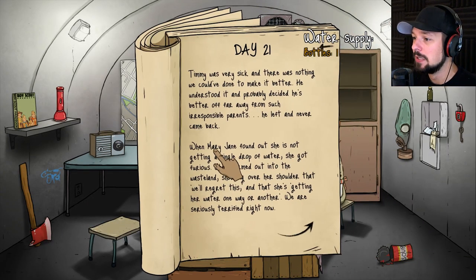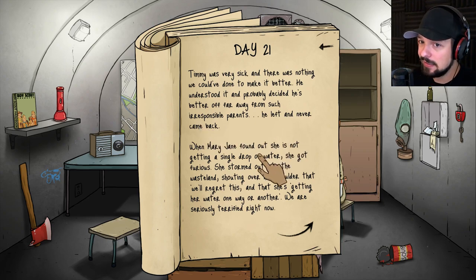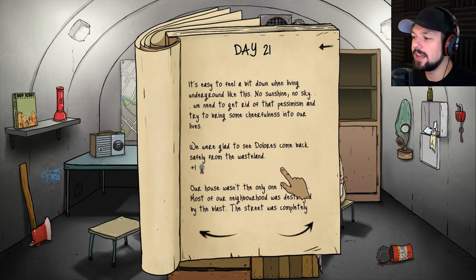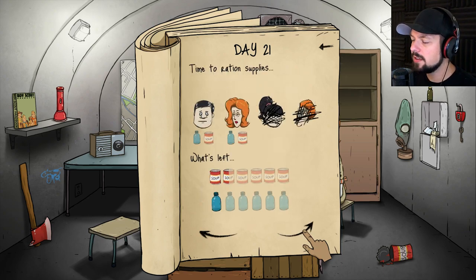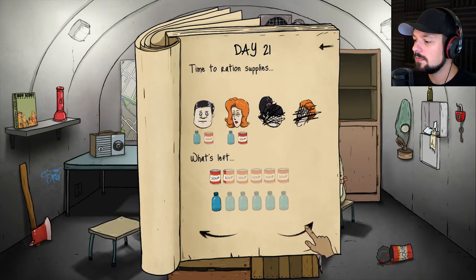Mary Jane found out she wasn't getting a single drop of water. She got furious and stomped out into the wasteland, shouting she'd get water one way or another. We're seriously terrified. Dolores came back — that's great. We got a bottle of water from our neighbor's house. Dolores hasn't eaten in a while — I can give her some food. Wheatley likes to sit on the lamp.